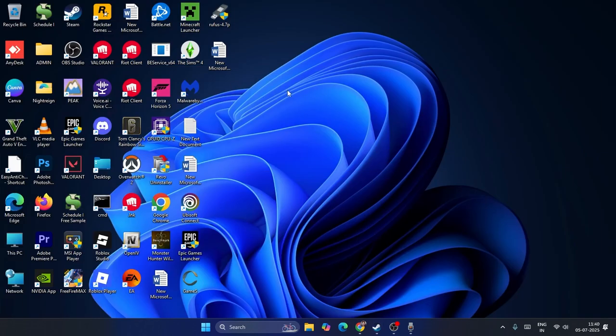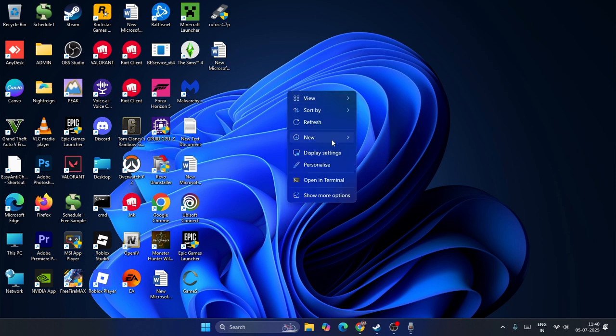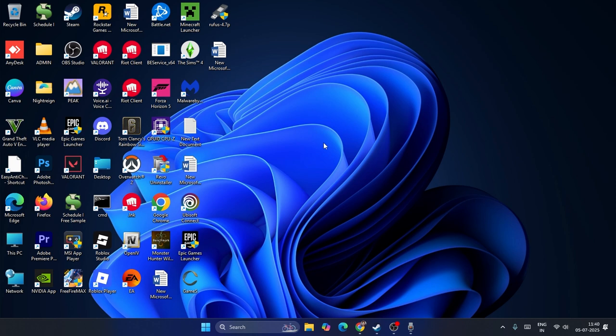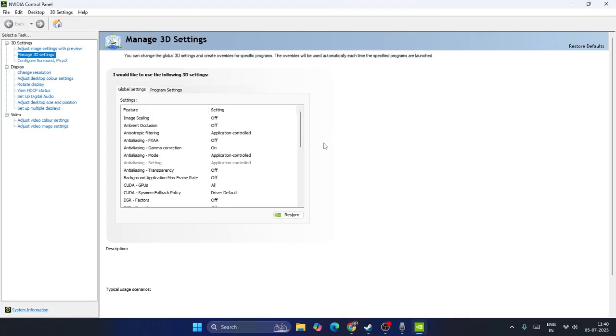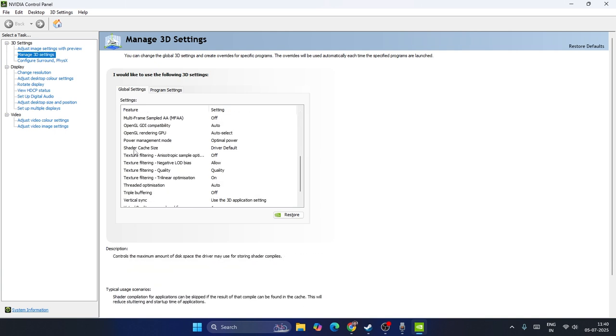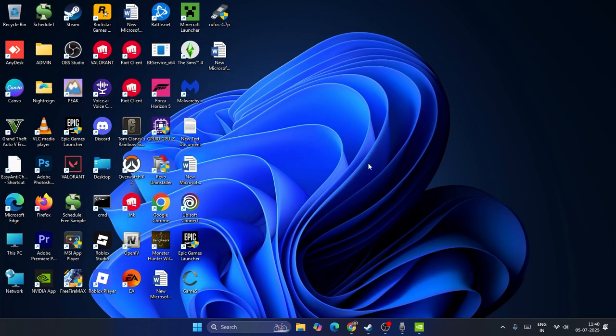If you're still having the issue, right-click on your desktop and go to Show More Options, then navigate to the Nvidia Control Panel — this depends on your GPU, so AMD users should open the AMD equivalent. In the Nvidia Control Panel, select Manage 3D Settings and scroll down to find the option called Shader Cache Size, which is set to Driver Default by default. Disable it by selecting Disable.